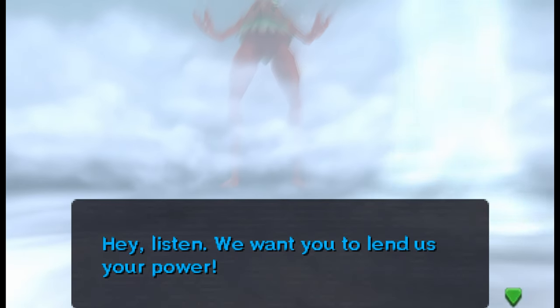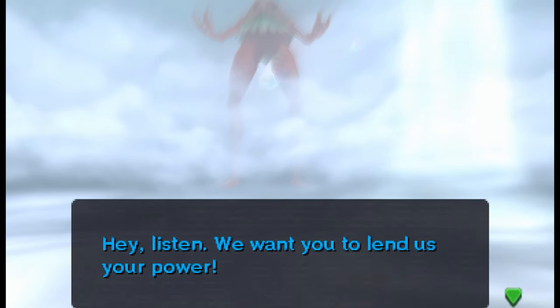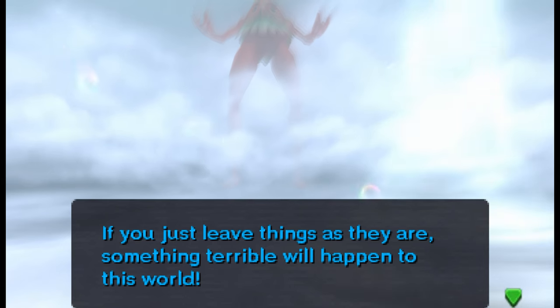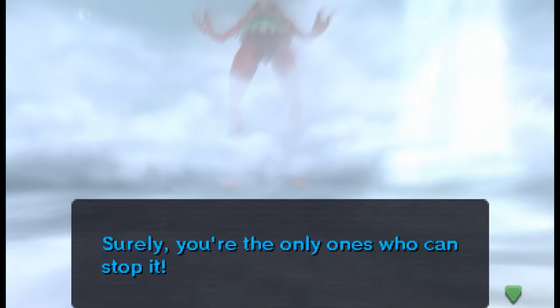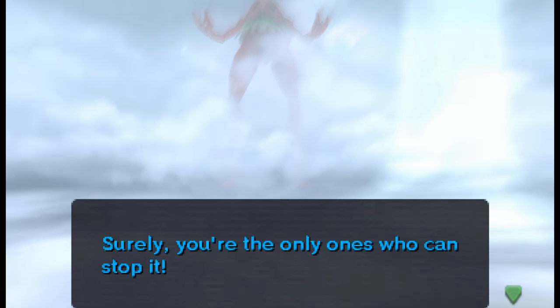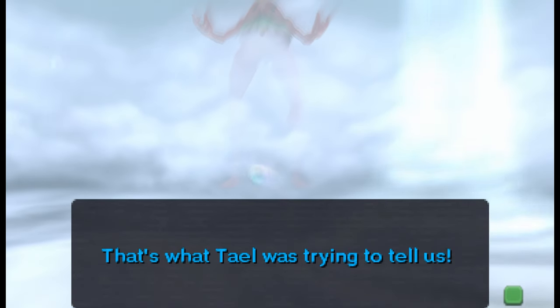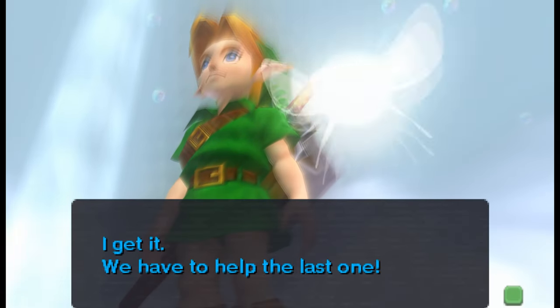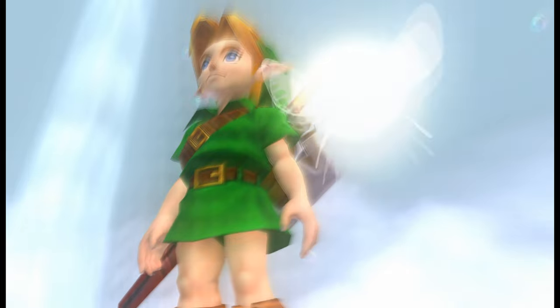Hey, listen. We want you to lend us your power. If you just leave things as they are, something terrible will happen to this world. Surely, you're the only ones who can stop it. That's what Tael was trying to tell us. Help our friend. We have to help the last one.